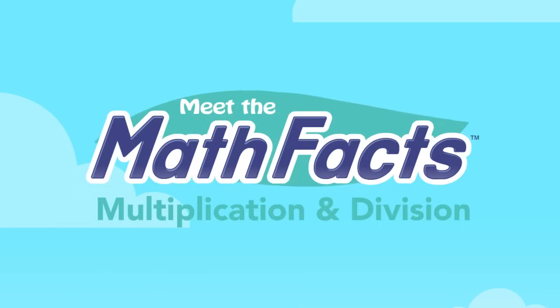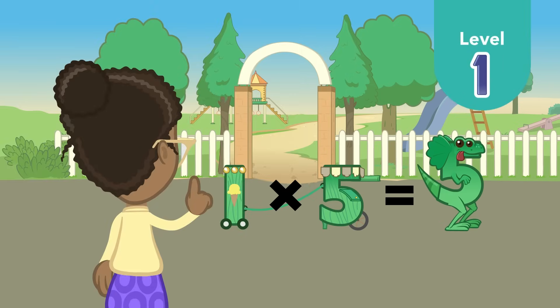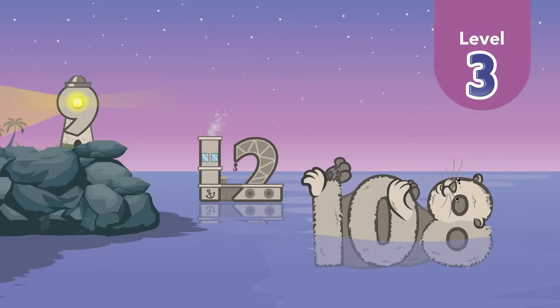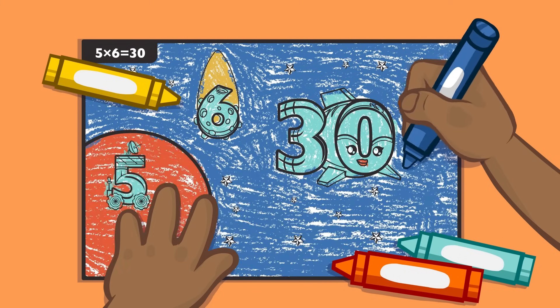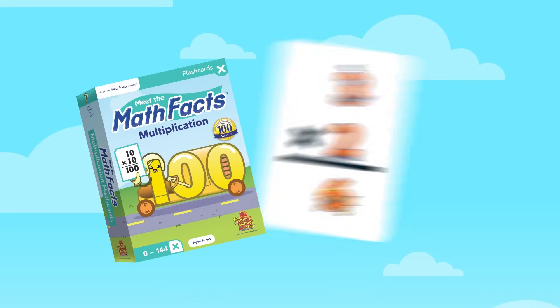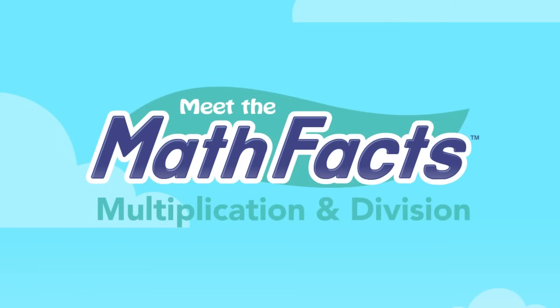Now that you have learned your multiplication and division, there is more! Meet the Math Facts levels 1, 2, and 3 teach multiplication and division math facts to 12 times 12. Level 1 teaches math fact families from 0 to 3. Level 2 continues with math facts from 4 to 6. With Level 3, you will learn to multiply and divide the fact families all the way to 12 times 12. Have fun practicing with multiplication and division flashcards, workbooks, and coloring books. There are over 150 flashcards in each box. The workbooks will help you sharpen your skills and practice what you have learned. You will be amazed at how easily you will be able to answer math facts.